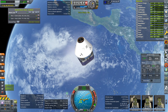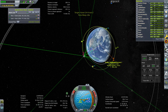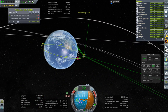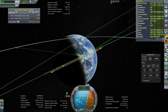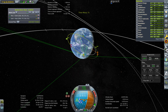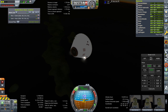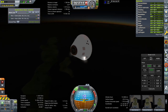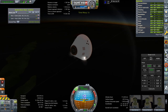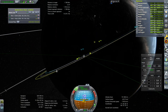The best way to do that — we're at apoapsis, so we should bring it down. Though where the heck we're going to land if we do that — probably the Indian Ocean. I guess that's not too bad. We might be further north than I thought. Can't quite see where we are — looks like Southeast Asia.